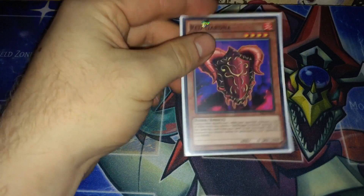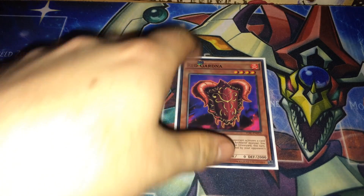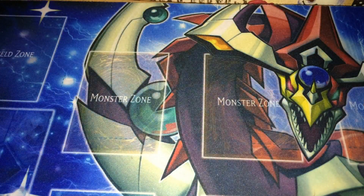Probably a new one for most of you is Red Gardener. During your opponent's turn, when they activate a card or effect while you control a Red Dragon Archfiend monster, you can send this card from your hand to the graveyard — this turn, monsters you control cannot be destroyed by your opponent's card effects. So basically it's a hand trap that saves all your Red Dragon Archfiend monsters. Pretty, pretty good.